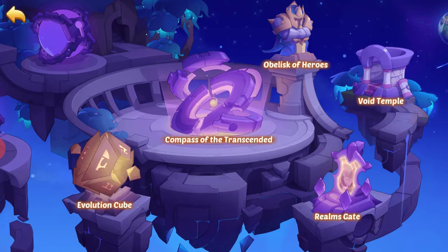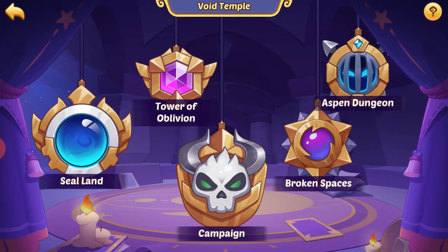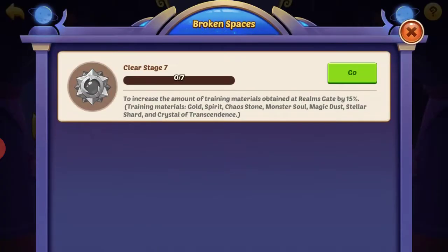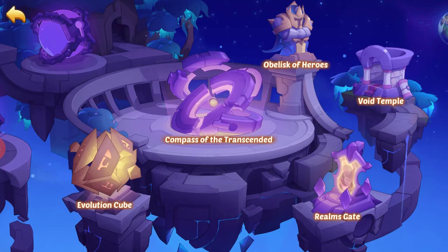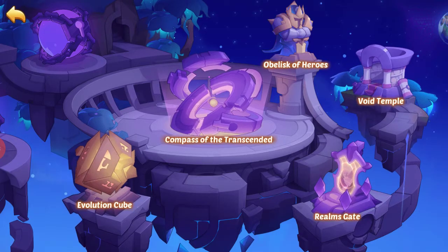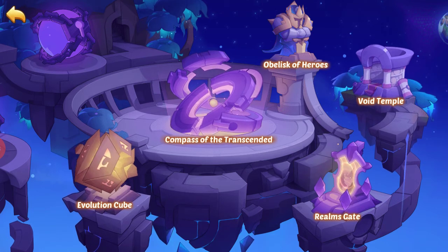Lastly we go to the Void Temple, which we looked at in the other video. Make sure you do your Broken Spaces — I didn't do mine yet. Basically it gives you a 15% bonus on gold, spirit, chaos stones, and all of the resources you can get here in Realms Gate. Unfortunately I did not do that before I started Realms Gate, so I did the whole first level without the bonus materials — don't be like me.